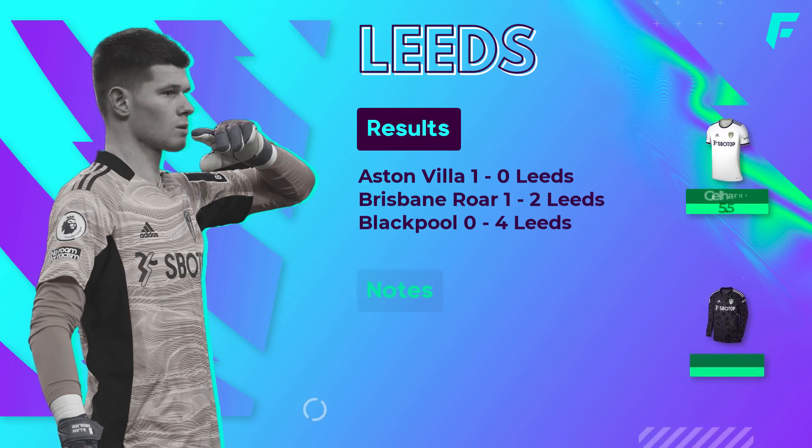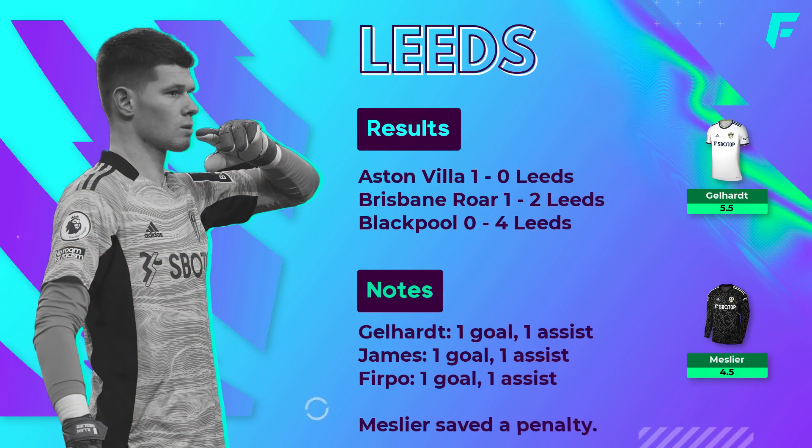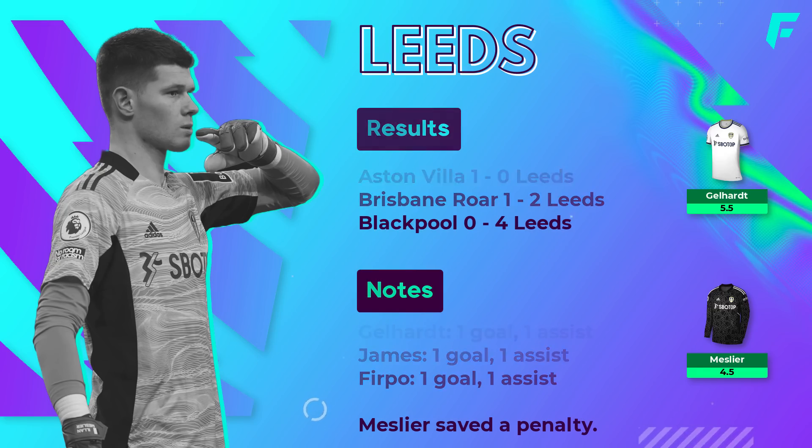Leeds have played three preseason games, with Marsch using his usual 4-2-3-1 and a few in-form players so far. The forgotten man Firpo at left back has one goal and one assist. Dan James and Gelhardt also have one goal and one assist. Jack Harrison is very involved in set plays and comes in at 6 mil this season — one for the watchlist, as a couple of seasons back he scored 8 times with 10 assists for 160 points. 4.5 mil Meslier made a brilliant double save, saving Coutinho's penalty and the follow-up shot.